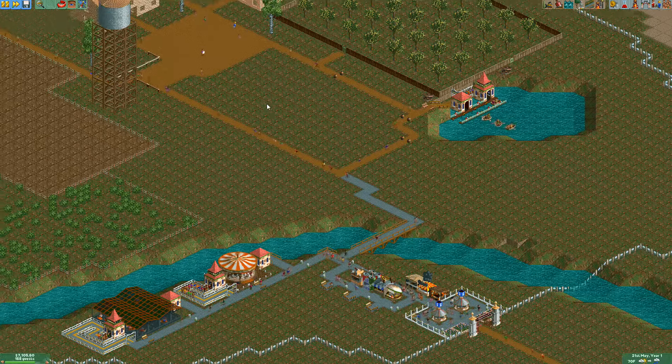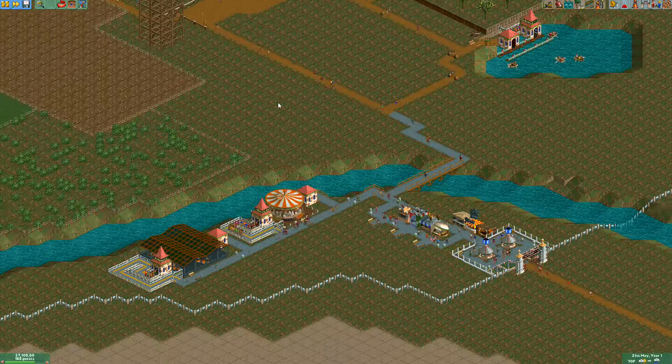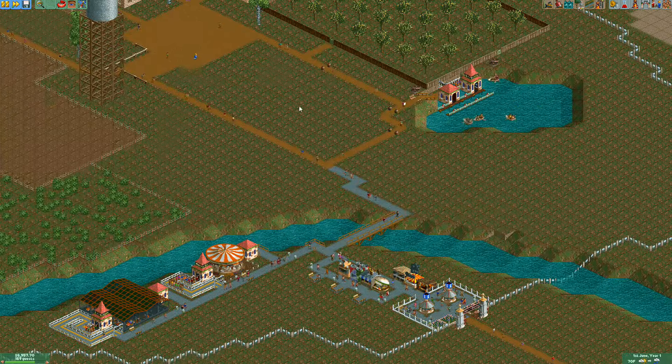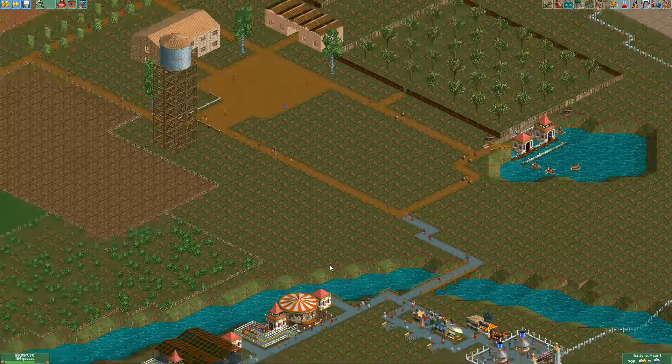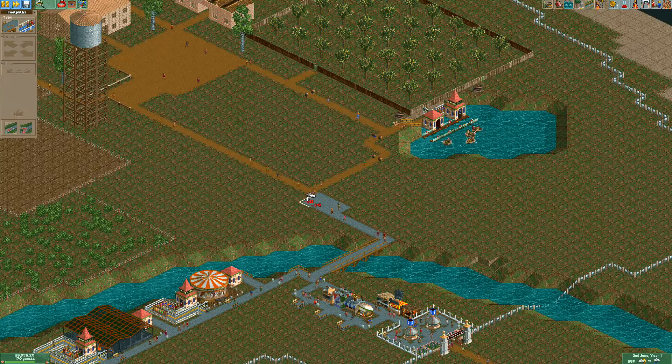Welcome back to RollerCoaster Tycoon 2 episode 2 of this short series. Last time we added two new rides — bumper cars and the merry-go-round — and got the food court set up. Let's take a look at the bumper cars real quick, at a buck fifty. I don't like how this path is jarring up there, so I'm going to change that.